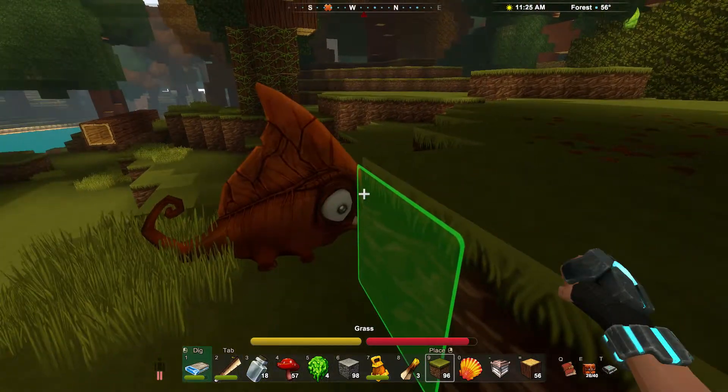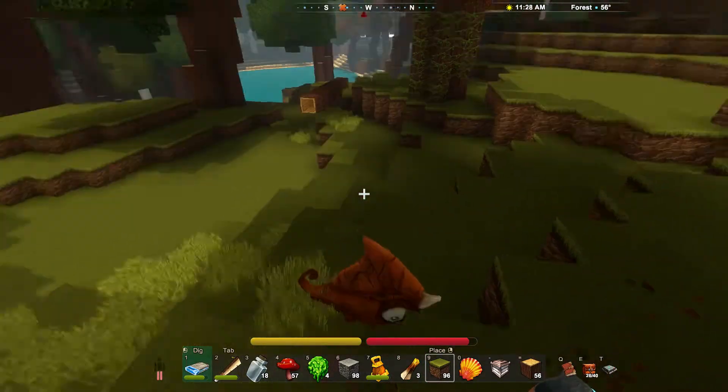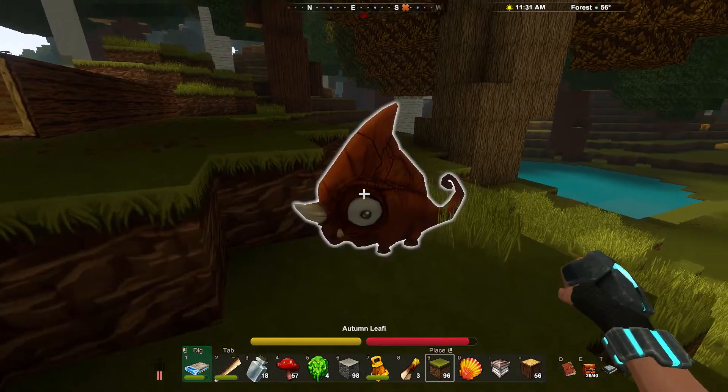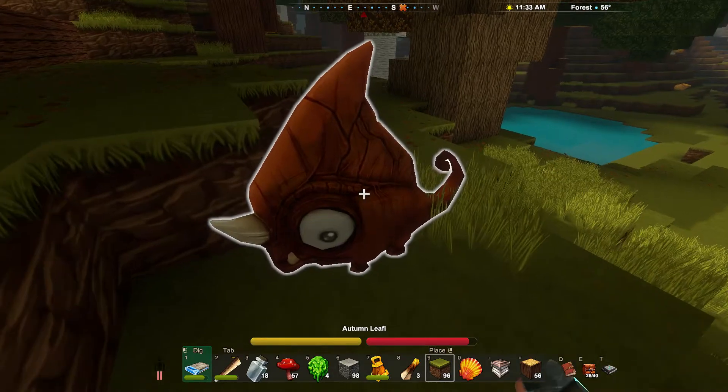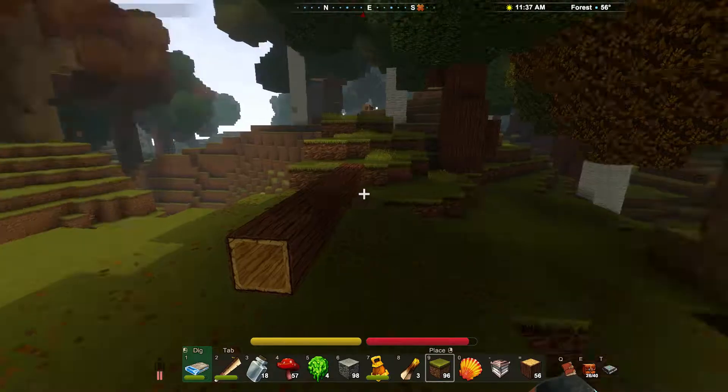Oh, look at this Autumn Leafy — he's all red! The mobs in this game are adorable, and at the same time incredibly creepy. Look at this guy's eye... I can see into your soul. Creepy.